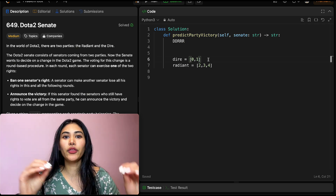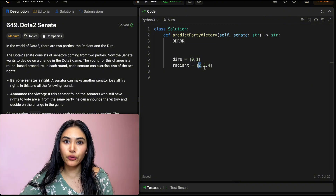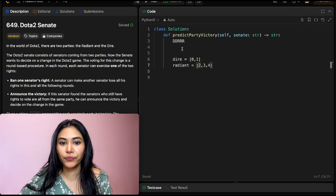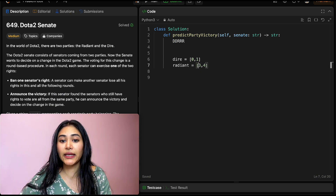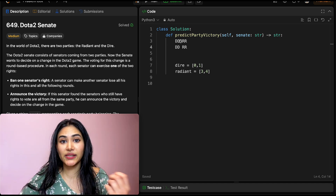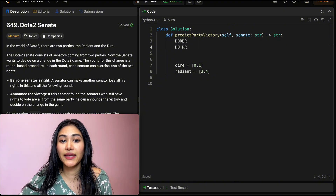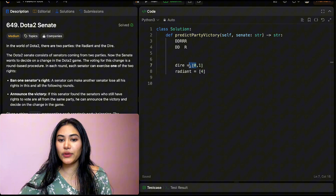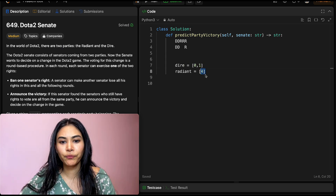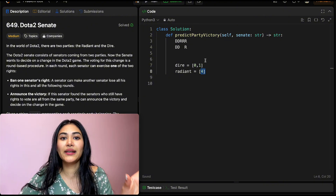All I need to do is compare the first indices in both of these lists. I have 0 here and 2 here. Whichever queue has the smallest index will get to act and remove the index of the other party. So 0 is smaller than 2, which means this Dire senator gets to act first — it has a smaller index — and it's going to remove that first senator from the opposing party. So we get rid of index 2. Then we compare 1 and 3. One is less than 3, so 1 is going to remove the senator at index 3. Right now we're only left with senators at indices 0, 1, and 4, and it's R's turn.